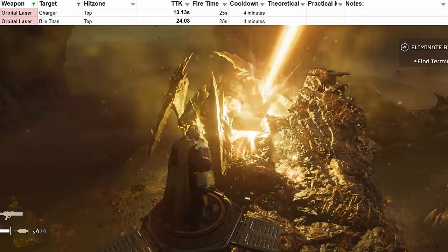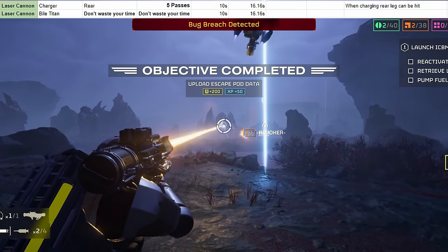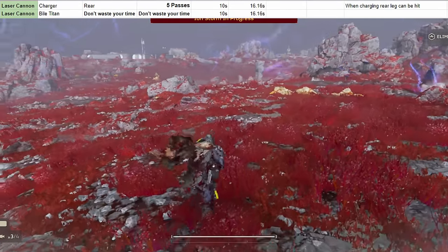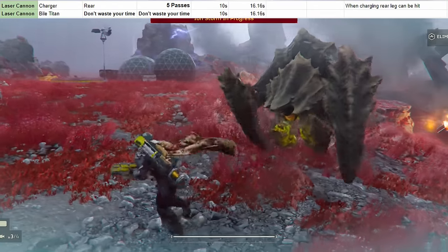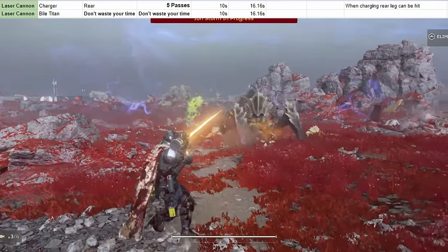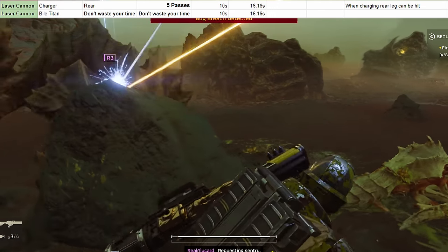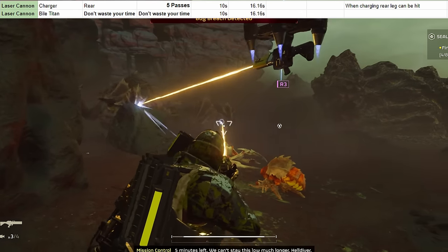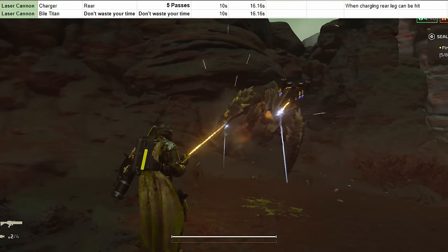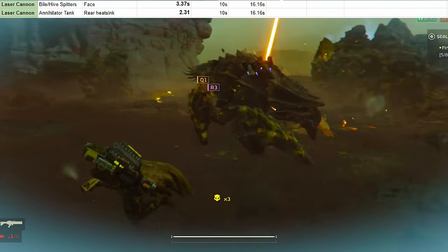The laser cannon itself is pretty useless against the bile titan — only able to blow out the sacks that allow it to spray, otherwise not doing real damage. Against chargers, I've counted five passes before I could pop the bug, but you can do some interesting things: shoot their rear leg in the charging animation, or ram them into a wall about four times — they take armor damage from impacts and eventually their armor goes away after three to four impacts, then you can shoot them with whatever. In this footage I'm dealing damage with nothing but a scythe and a scythe rover.